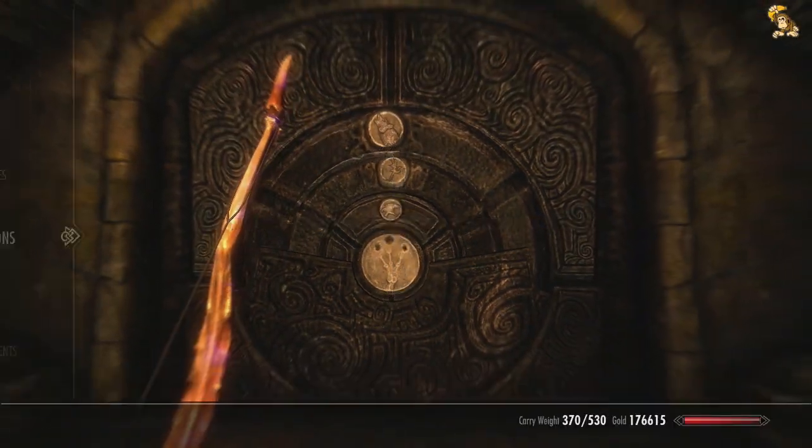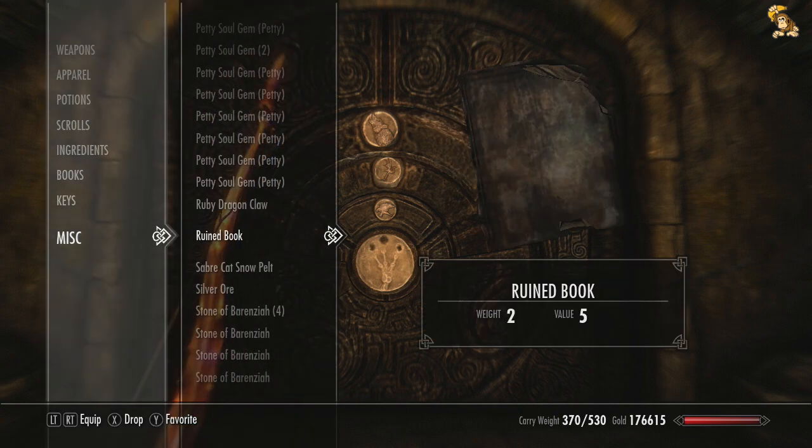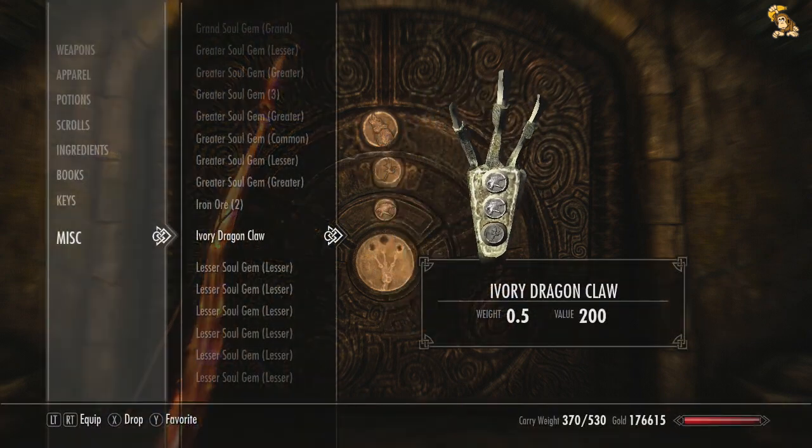I think we still have a claw in our inventory. I can't remember if it's the Ivory Claw, maybe. Let's see if we can find out. Yep, there is the Ivory Dragon Claw, and it's Bird-Bird-Dragon, so I'll try that.